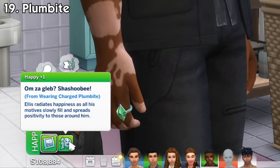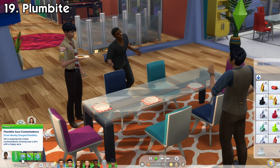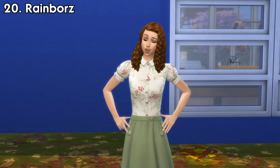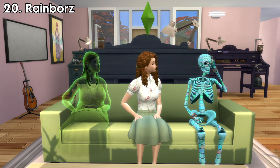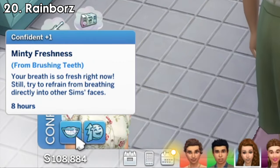Plumbite will make all of the sims' needs increase slowly over time even if they're not doing anything. It'll also make other sims around the wearer get a happy moodlet. Rainbowite will make it so that sims will be less likely to develop fears. They will also get the benefit of the Brave reward trait, where they won't be as easily frightened, can be near supernatural beings without getting scared, and their confident moodlets will last twice as long.